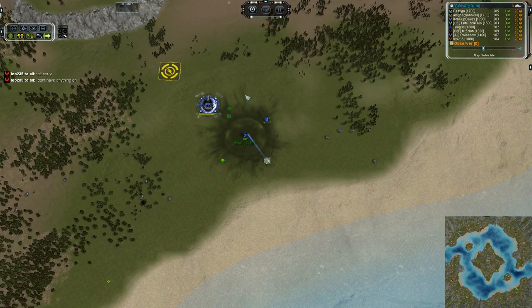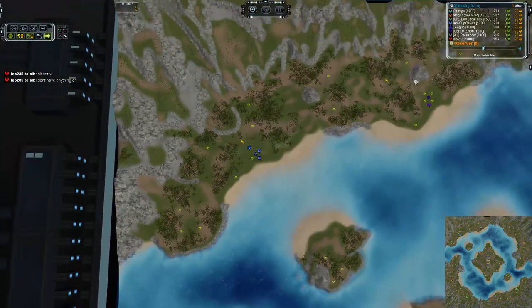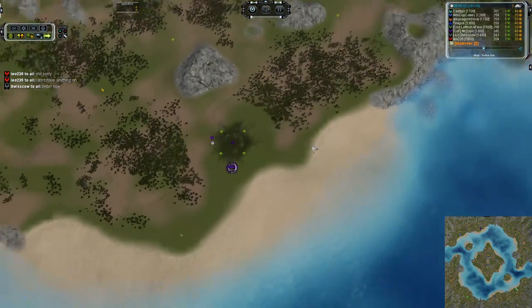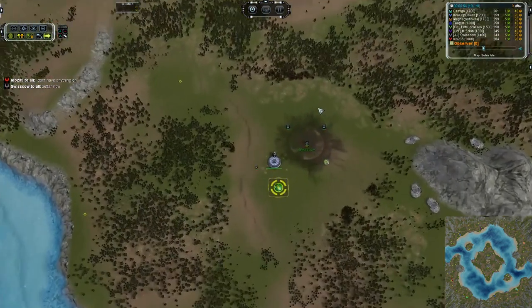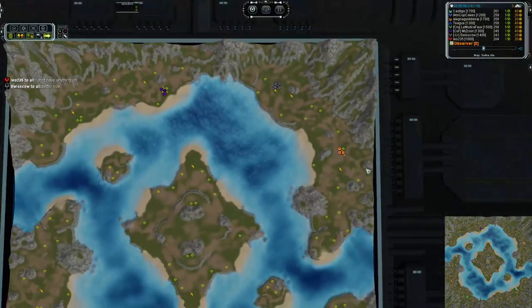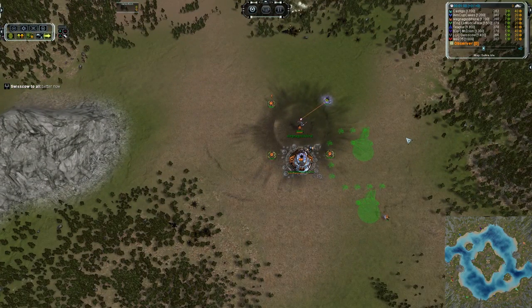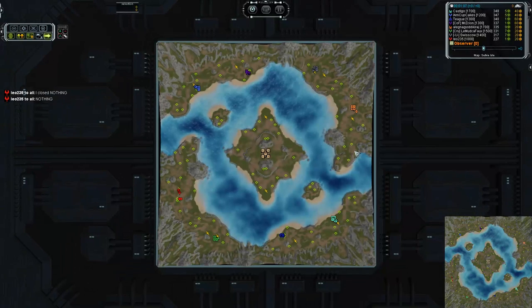On the northern team we have I Am Cupcakes — he's taking Aeon in the brilliant blue color — and Mr. Zion is taking Aeon as well but kicking for the purple. Aeon for Swiss Cow who is rocking gray, and then Seraphim for Aleg — we're going to call him Aleg — and he is in the orange.